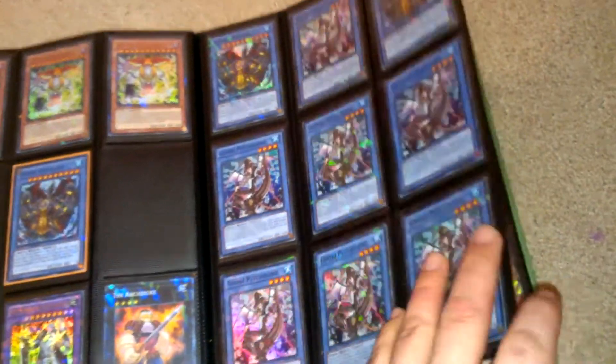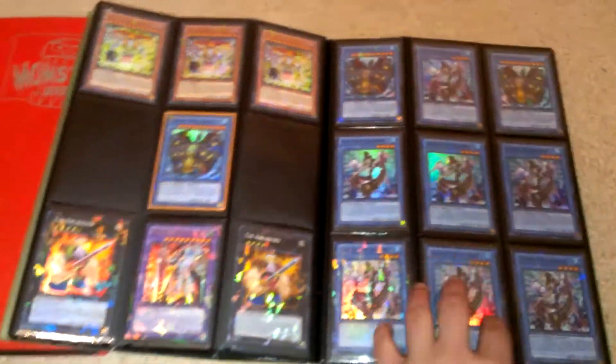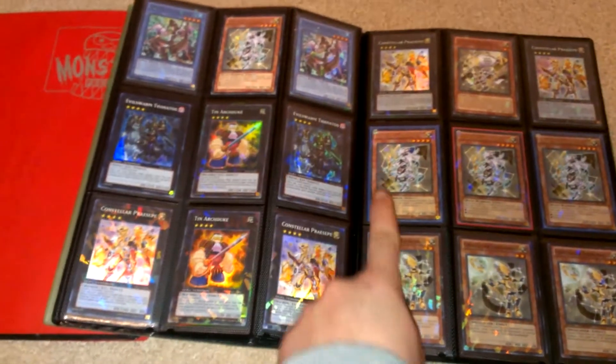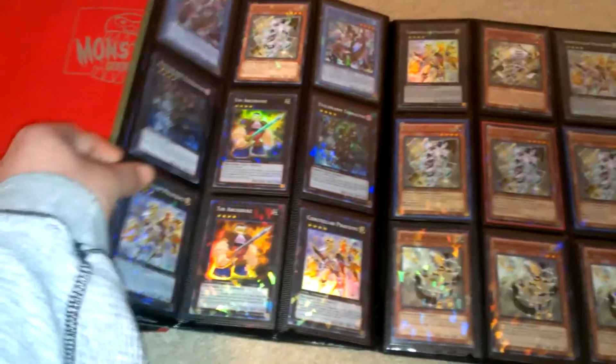This is old dual terminal stuff. These two Giski Cyclones don't have DT on them — as you can see there's no shine, they're just super rares. The rest are normal except for one of these Stantoses; this Stantos right here has no DT either.